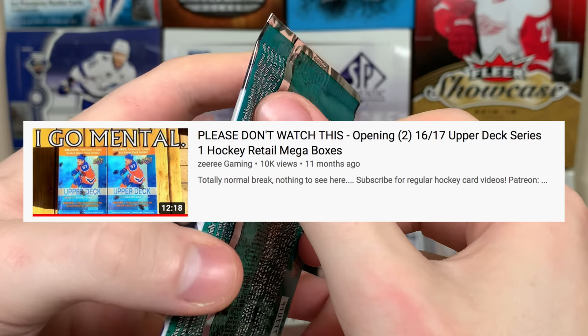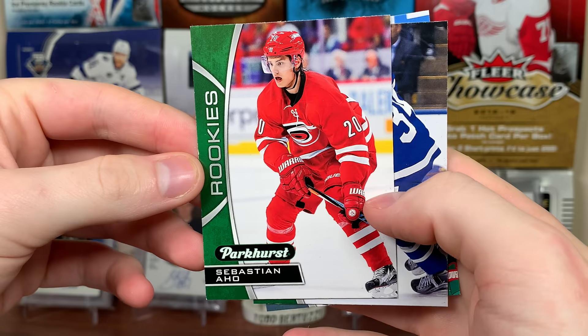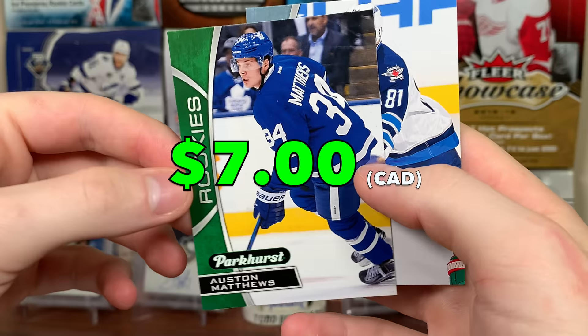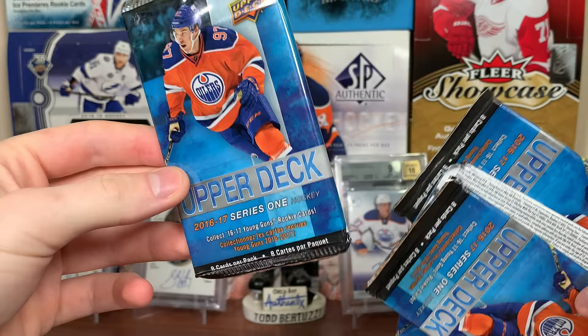It's been almost a year since I've opened 16-17 Series 1. Let's do the Parkhurst bonus pack first. I know this rookie class is absolutely stacked. Sebastian Ajo, Parkhurst rookie. Austin Matthews — there you go, Parkhurst, that's a green one. And we got a blue — Kyle Connor. So many great players in here, but still looking for Austin.